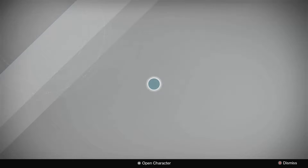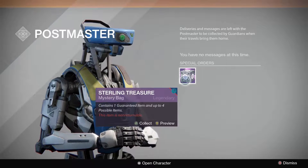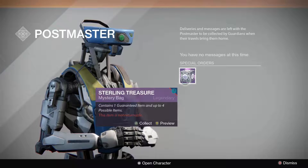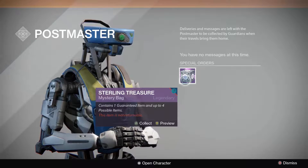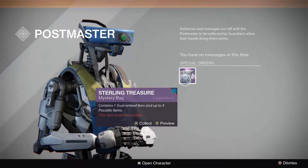Don't forget — this week you can pick up three Sterling Treasures. You get one for logging in; it'll be at your Postmaster. You get one from the weekly Crucible playlist, which is Zone Control this week. And you can also get one from the level 41 Prison of Elders at 261 Light.